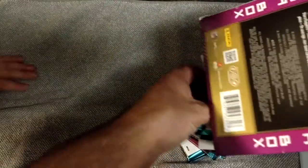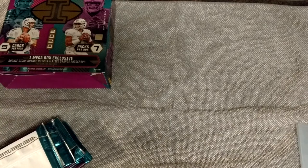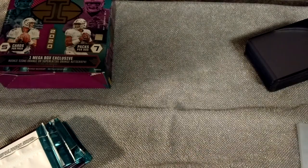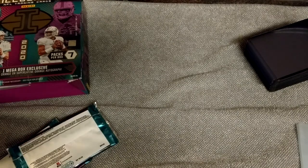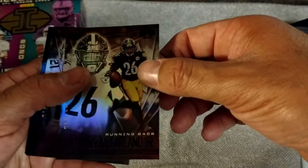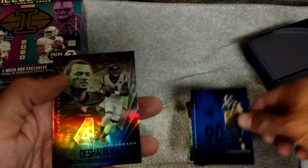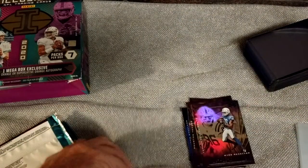Arlen wants to go through the bottom and see what we got. Pack number one — we got some top loaders here, ready for some good rookies. We got Anthony McFarlane Jr. — that's a rookie. Todd Gurley, TJ Watt, Deshaun Watson, and Michael Pittman Jr. — another rookie. This Illusions is great, son. They got tons of rookies in there.